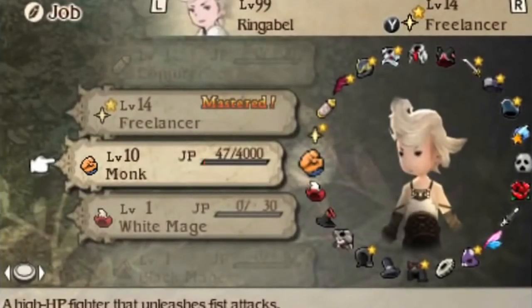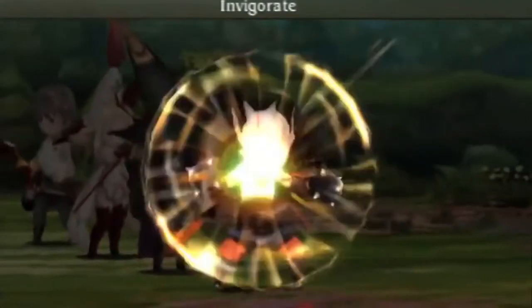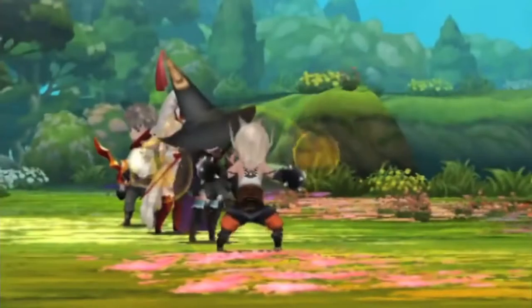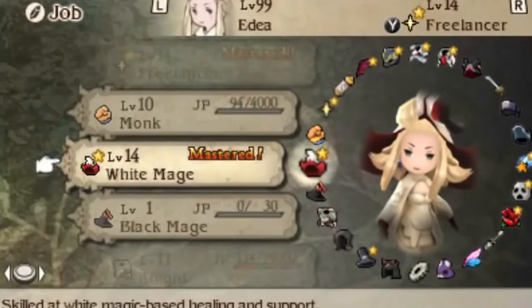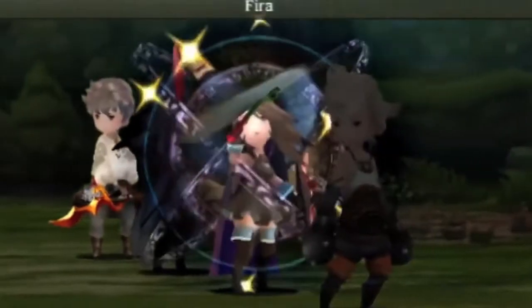Bravely Default has all of that, but also allows players to tailor their experience to decide how much grinding they want to do at any given time. Players can turn encounter rates up when leveling, down when exploring new areas, or off when backtracking.